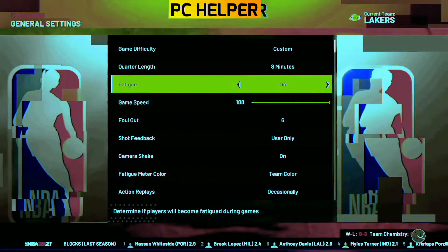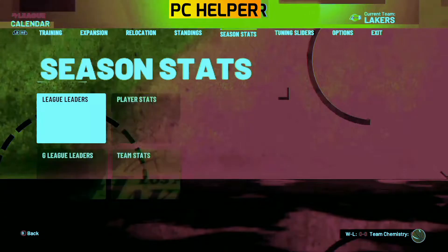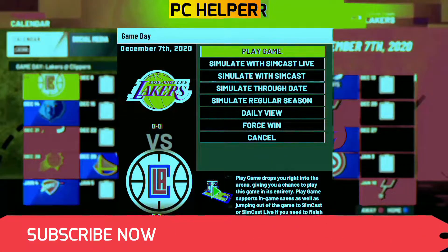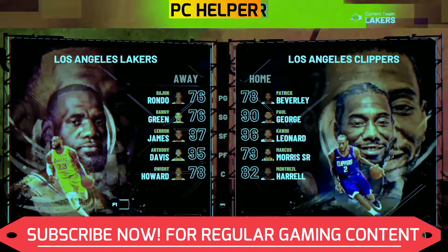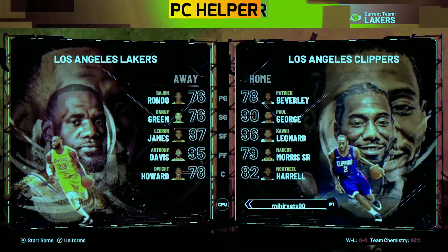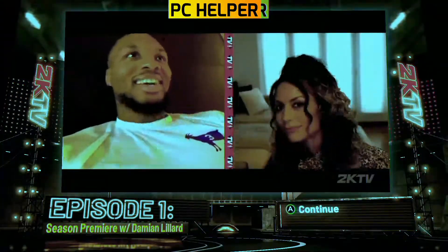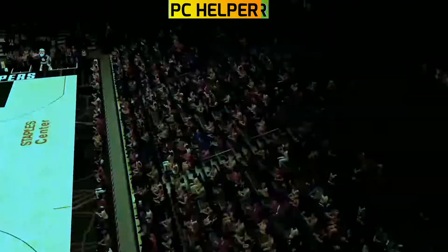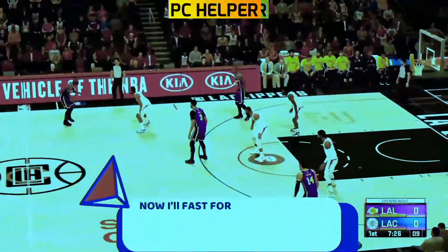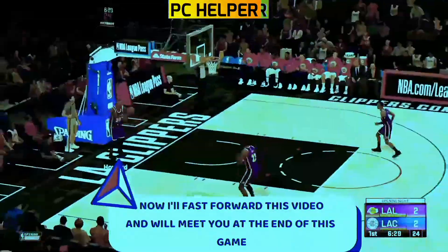Make sure again that your timeouts are on manual, your game speed is at 100, and set the quarter length according to how much VC you want. Once done, you just have to play a game — but you don't even need to play it yourself. You can let the CPU play. Auto-handle the roster with the CPU. As you can see, I've set the controller to CPU and I'm now fast-forwarding the game. If you are losing, you can jump in at the end to get a victory, but even if you don't, you'll still get a significant amount of VC.